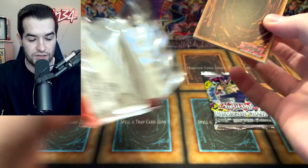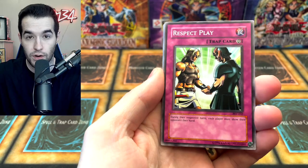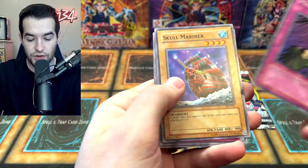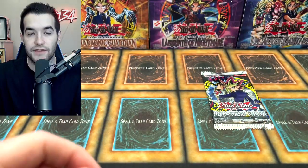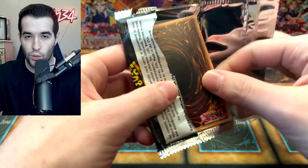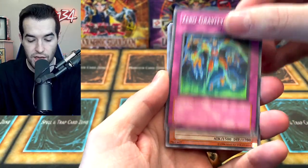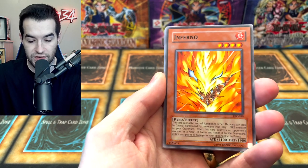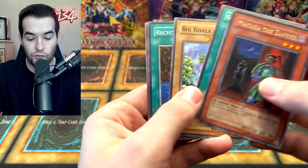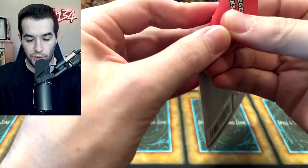Let's see if we can get a secret rare for you guys to win. We got a Flame Champion, Bombardment Beetle, Respect Play, The All-Seeing White Tiger, and a Mitch's Zuri. If you guys enjoy these legacy openings, don't forget to subscribe — we're on our way to 111,111 subscribers and very close. Zero Gravity, Desk Kangaroo, Invasion of Chaos trying to make a comeback with Inferno, Pinch Hopper, Mataza the Zapper. So far just one foil.